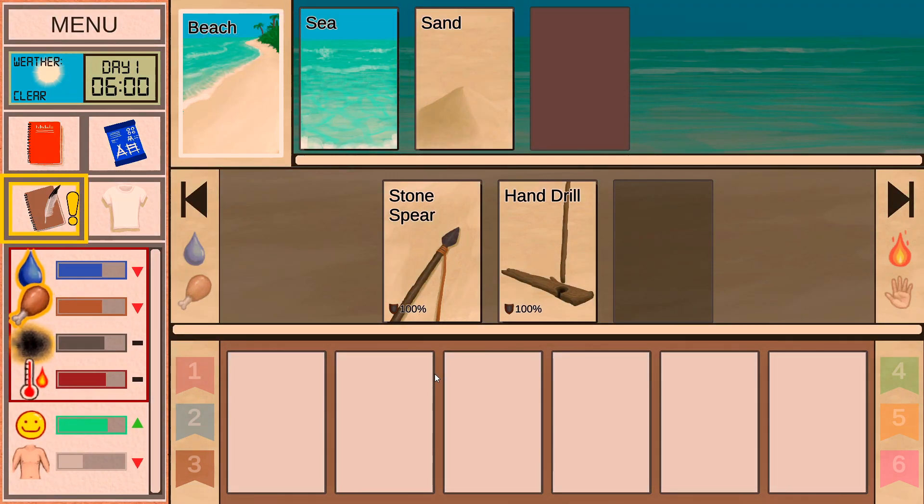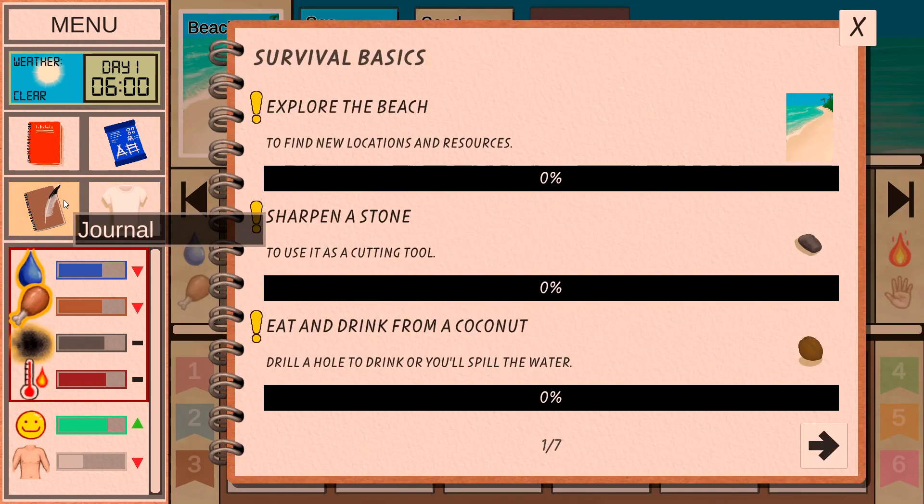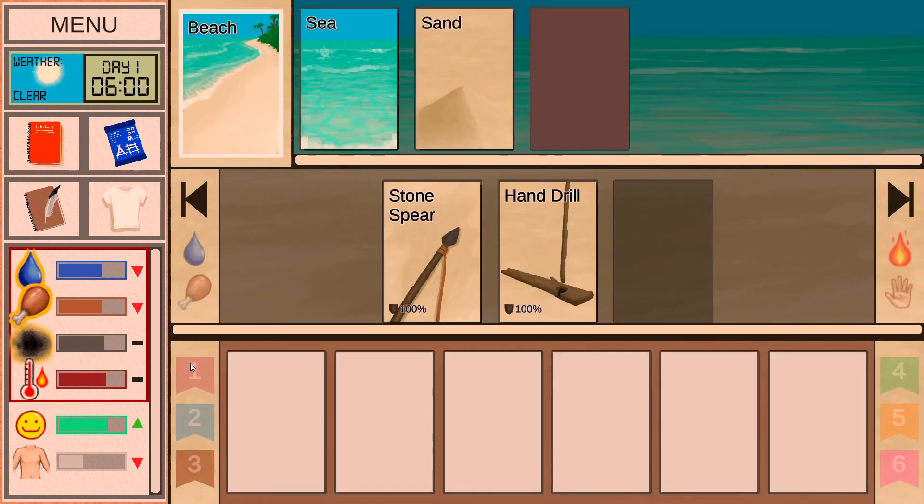No tutorial — just send me in. It's day one, 6 a.m., waking up in the morning. Here's our journal: explore the beach, sharpen a stone to use as a cutting tool, and eat and drink from a coconut. Drill a hole to drink or you'll spill the water. We also have our stats — he's thirsty, hungry, filthy, and hot. His weight is a little down from his normal weight. Honestly, suck it up dude.